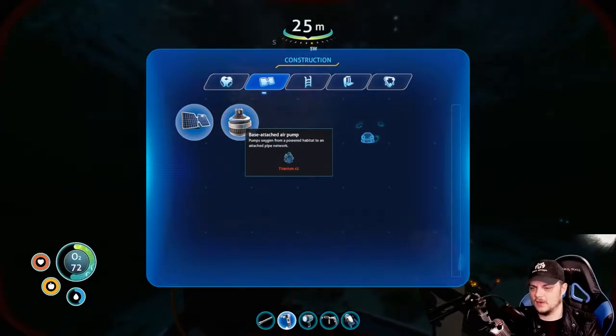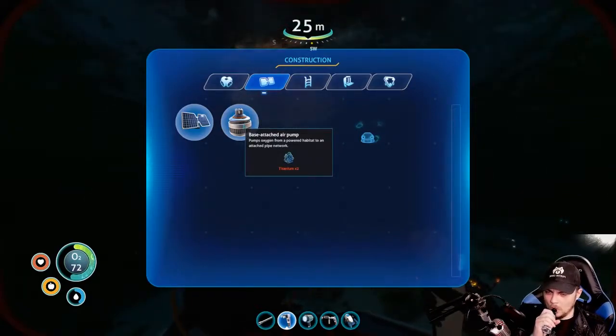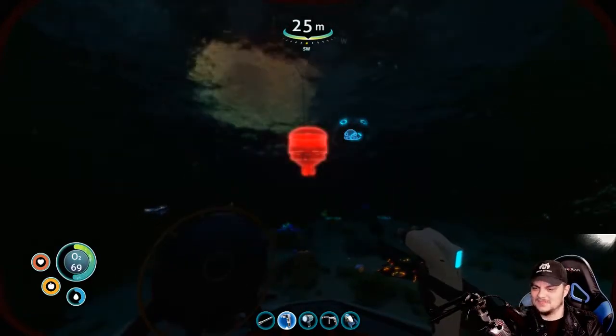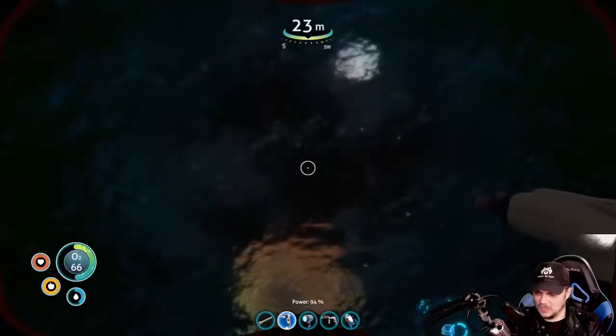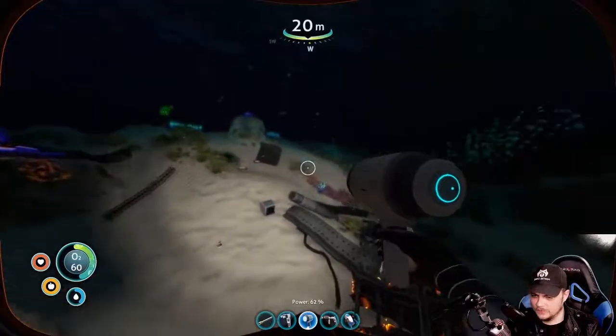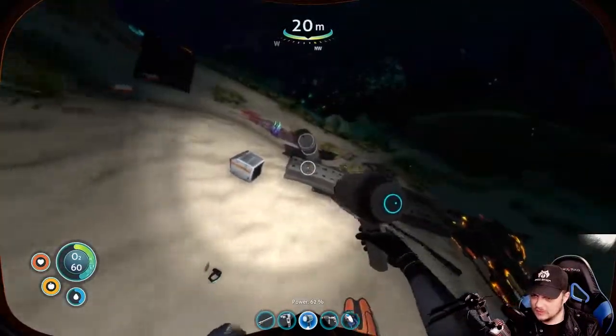Base attached air pump. So that's what I need — two titanium. Okay, so that makes sense. Do I have anything in my little water storage area down here? There they are. I do have titanium. Perfect. This is making sense now.